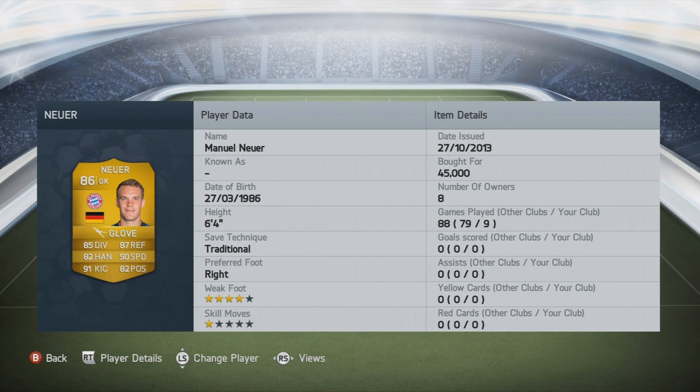In goal, we've got Manuel Neuer, bought for 45,000 coins. 85 diving, 82 handling, 90 kicking, 87 reflexes, 82 positioning, 6.4 feet tall. He's got 50 speed and his save technique is traditional. This guy's got to be one of the best goalkeepers in this game.